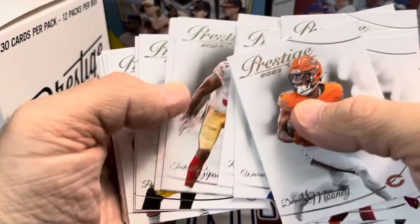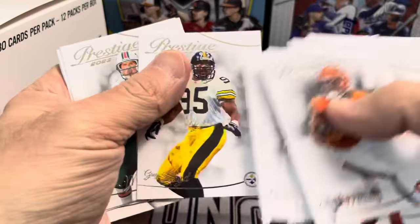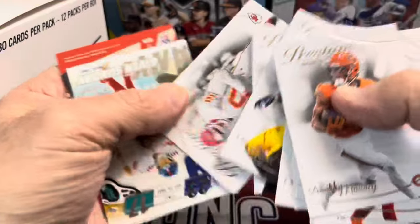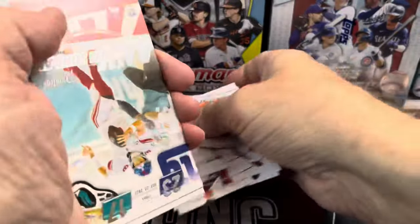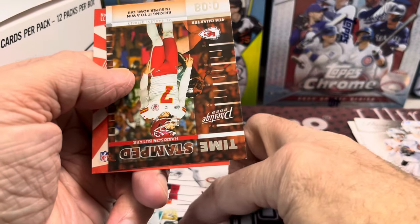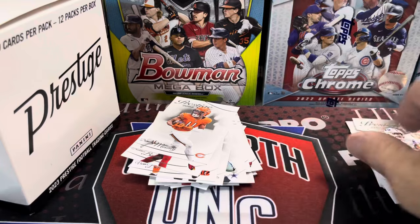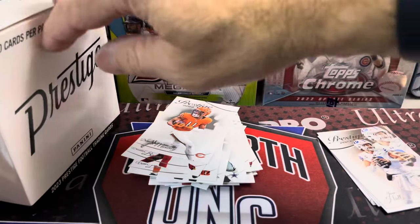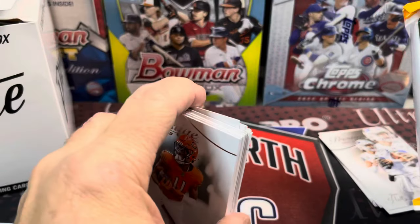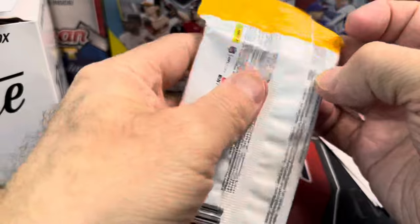They're always very hard to read in this cursive print. It is hard to read when you're doing these videos on camera, let alone just in general. I've grown up learning cursive and writing it, so I can read cursive — it's just very hard when you're trying to look at the cards on camera and figure out what the names read. So pack number one didn't have anything great, but you did get a bunch of rookies. If you're looking for base cards and rookies, this may be the way to go.